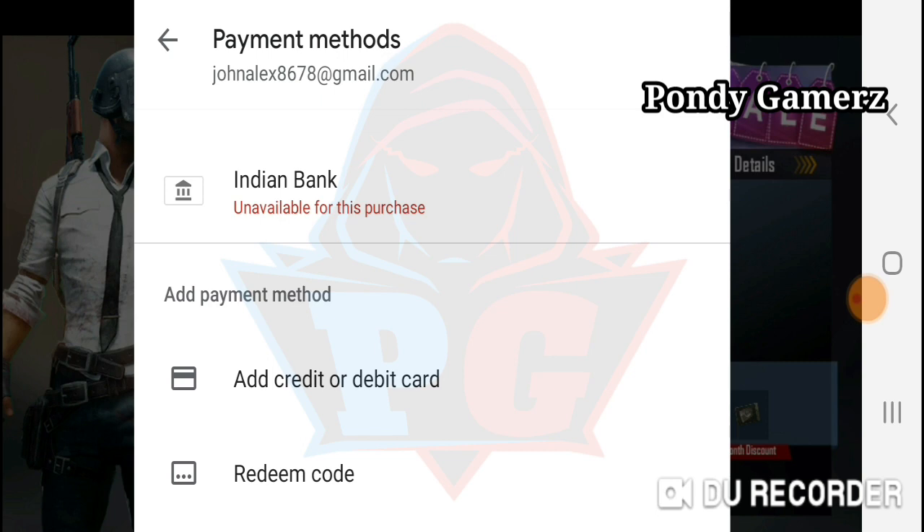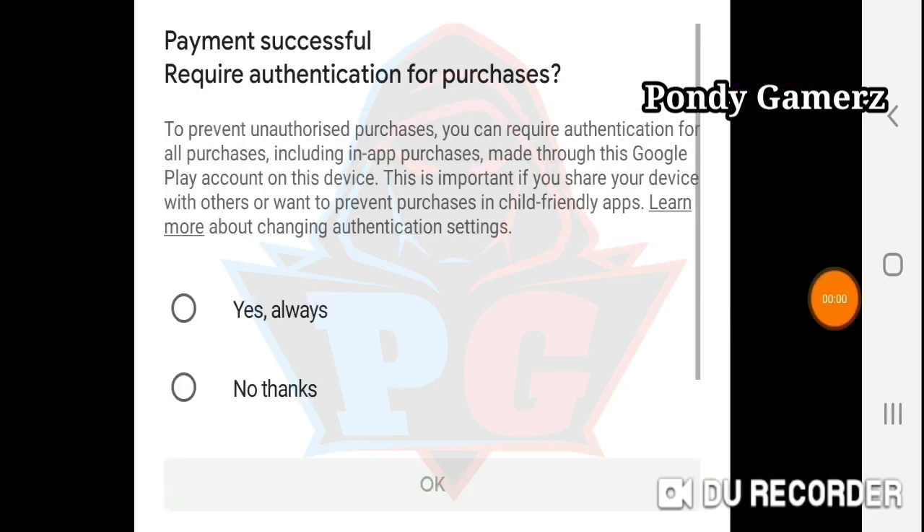What are we using? We have a Visa card. In the Visa card, most of all, we have to use the card. There is an ICICI card, so we can purchase it. Let's check. Okay, we have the ICICI debit card, so we will purchase it.